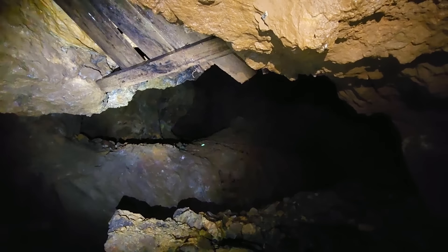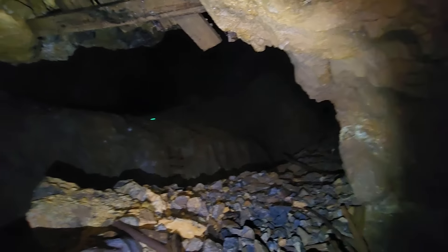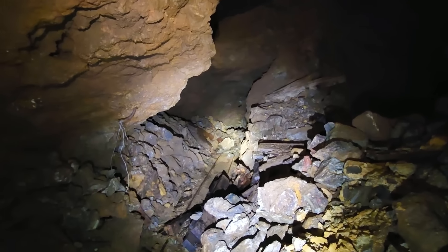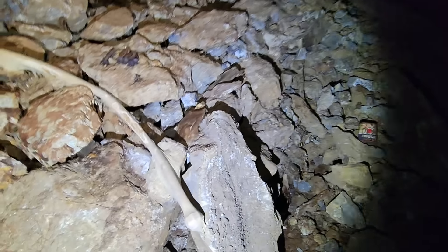We just dropped down from way up there — you can see a glow stick we left there so we know where to go to get out. That's the bottom of that side of the big chamber. We're on our drift level now. It runs in that direction and in this direction and we've opted to go this way first.